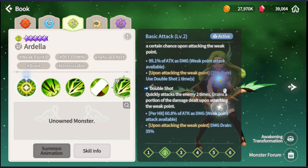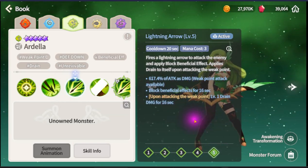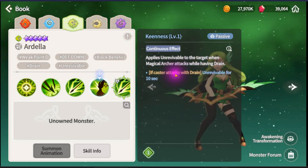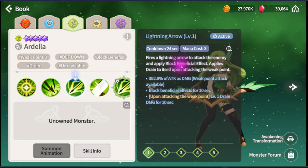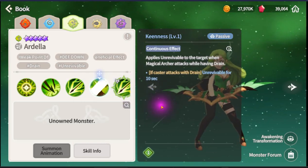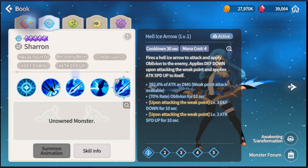Next one (Green): first ability weak point and drain HP. Second ability: Defend Down and some damage. Third ability: weak point, block beneficial, and drain HP. Passive applies Unrevivable when the Magical Knight attacks while having Drain active. So if you build her for hyper speed you'll probably trigger this all the time - built-in Vampire, block beneficial, and the PvP monster cannot be revived. Wow.